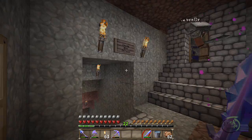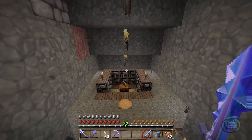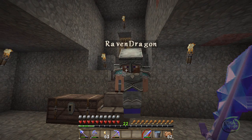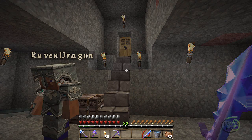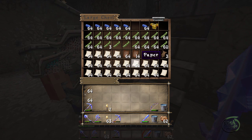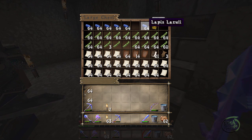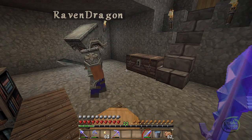We have our nether portal here, we have the swamp mine entrance here, and we have our enchant room here. Why is it called the swamp mine? Because we're in a swamp biome. I've named it the swamp mine to be able to remember which is which. I keep lapis over here along with all the tools to make additional books, so if you ever need paper or sugarcane, this is where you come. Lapis lazuli is what you'll need to do the enchanting.